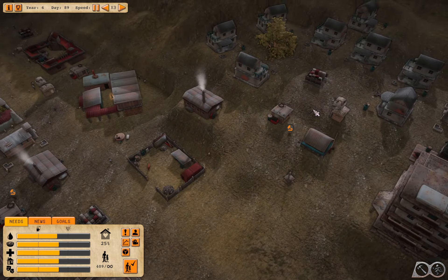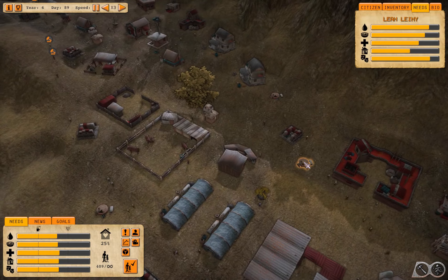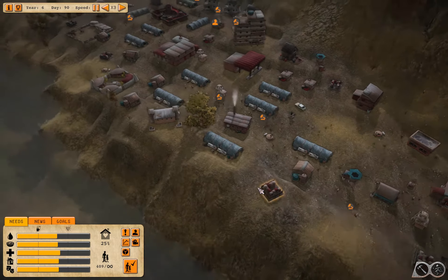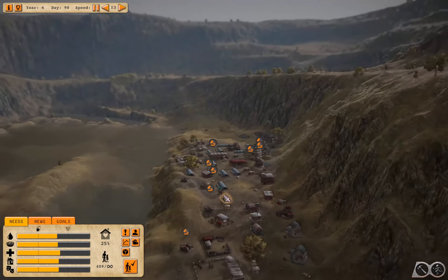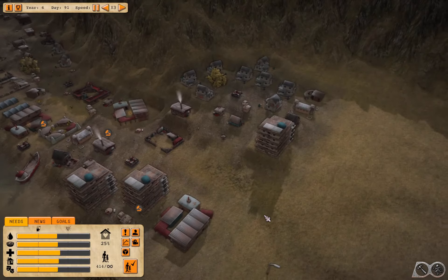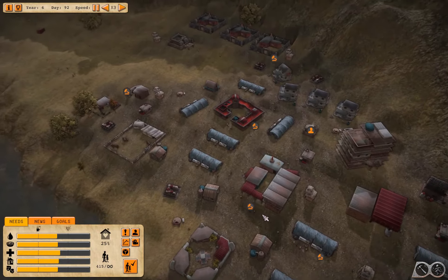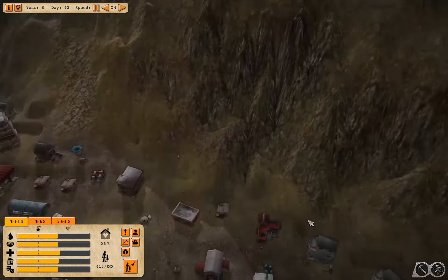So if we look at our needs, right here the health is going up. And I don't know if it would be — it makes sense if it was maxing at 100. That would make sense. Favorite thing about life now: the scenery. Really? The scenery, huh? This is some pretty brown scenery. Okay, well, to each their own — I'm not going to judge.